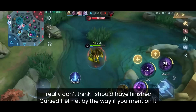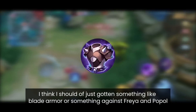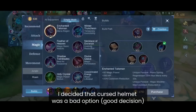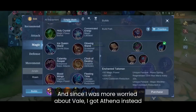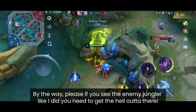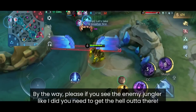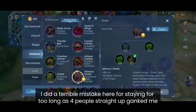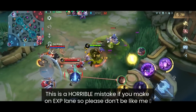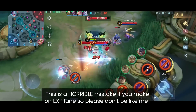I don't think I should have finished Cursed Helmet — instead I should have gotten Blade Armor against Freya and Popol. So later I decided Cursed Helmet was a bad option and got Athena's Shield against Veil instead. Please — if you see the enemy jungler like I did, get out of there. I made a terrible mistake by staying too long and got ganked by four people. Don't be like me.